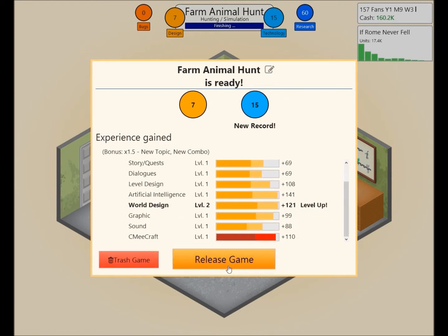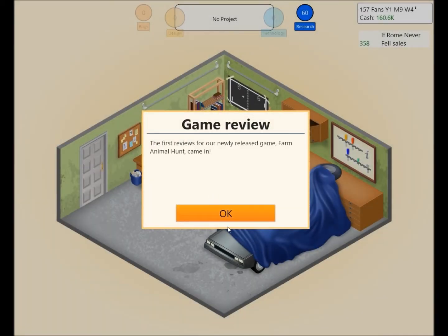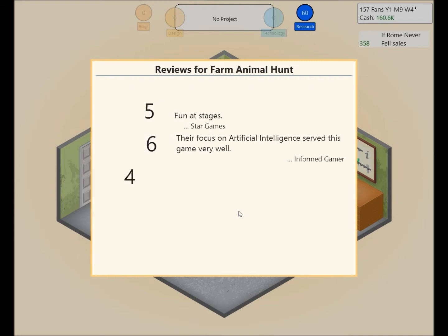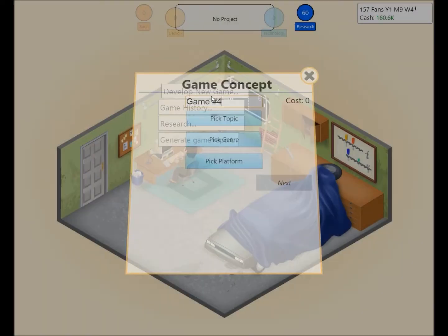2D graphics, artificial intelligence brought up, level design raised a bit — I want smart chickens for sure. I'll bring up world design a lot and take down graphics a bit. It almost seems like we're getting worse in technology and design points, but design should be low and technology really high because this is a simulation. We're actually going down in ratings, so we should develop a new game.